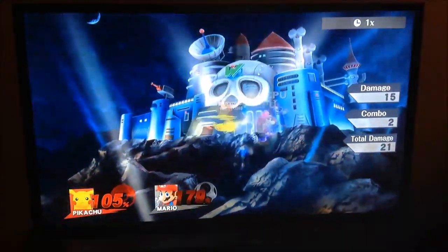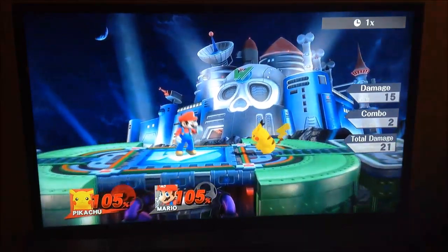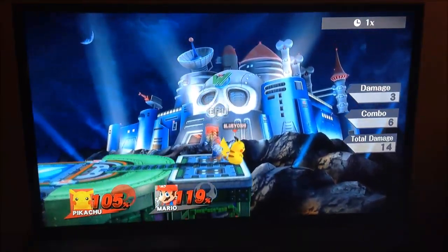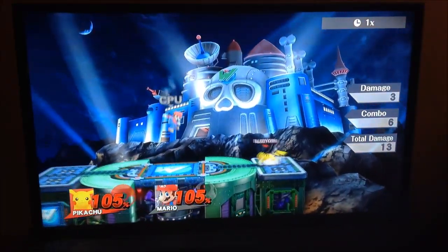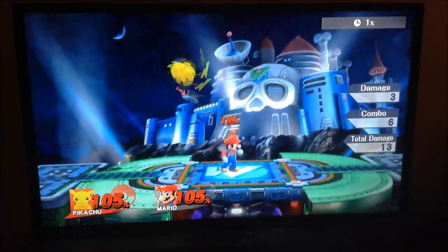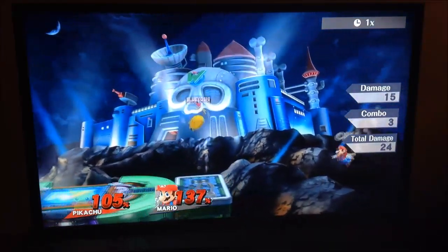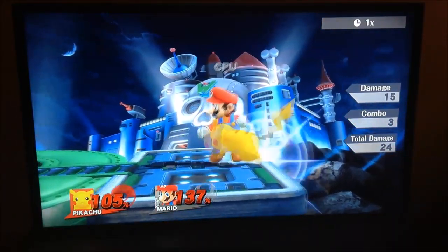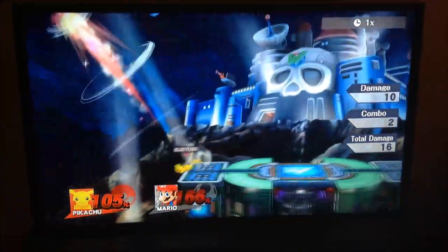Next we have his down smash. His down smash is really interesting because it doesn't kill until like 160%. It sends them in a random direction so you can't really plan. But sometimes it kills really early, and other times you could use it right near the ledge and it goes in the complete opposite direction and doesn't kill. So it's a really random smash attack. But it can also cover some ledge options if they're gonna just be there or they're gonna roll.